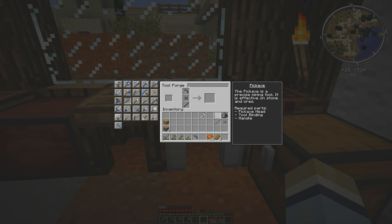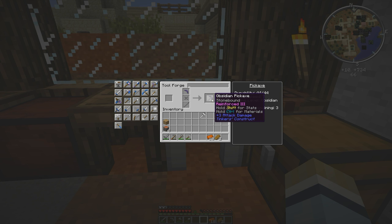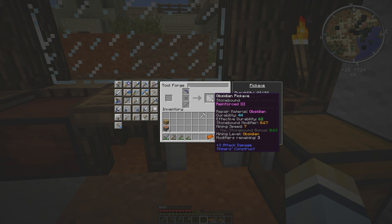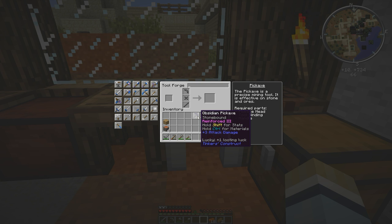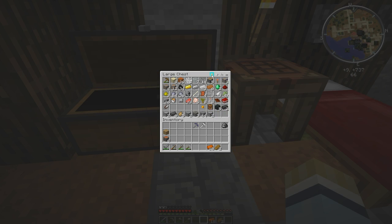Now our pickaxe. This one's going to have a really low durability because it's got stone and obsidian components. Durability says 44 — effective durability 62. So we can mine 62 blocks with this. I make this and only use it to mine obsidian. However, it is lucky — it's got plus one looting luck on it. Well, that's fortunate. So we've got that.